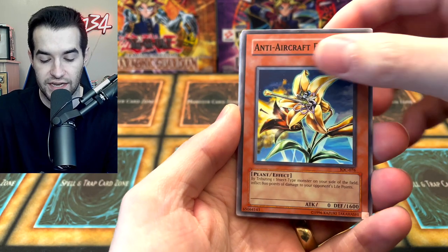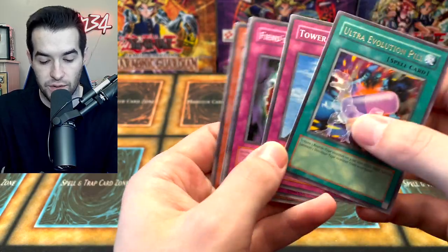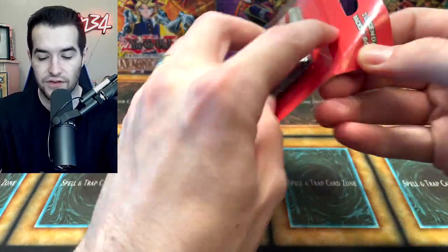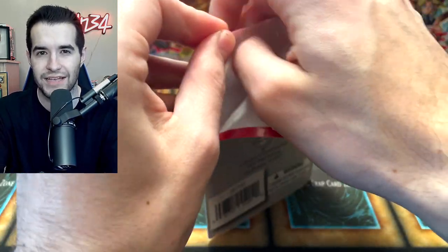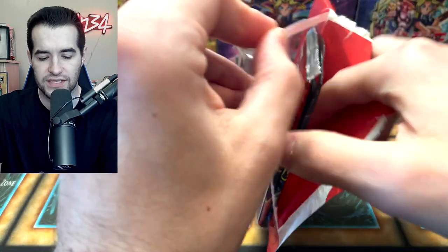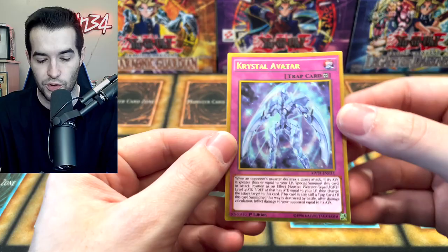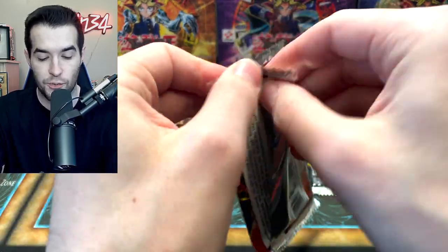A couple of decent commons: Anti-Aircraft Flower, Giga Dimension Distortion, and an Ultra Evolution Pill — nothing too exciting. IOC does have the advantage in commons because it has Manju, which is a very good card. Pharaoh's Servant doesn't really have a common over a dollar — Multiplication of Ants was worth something for a while but I don't think it is anymore. Crystal Avatar gold rare — not the craziest opening so far.